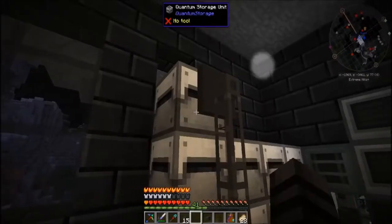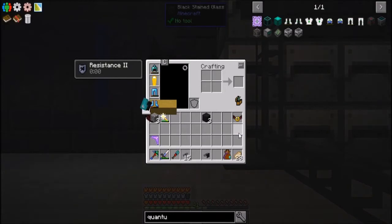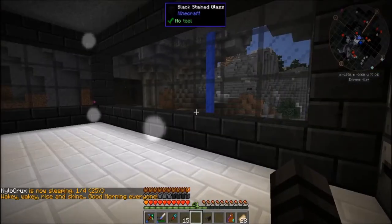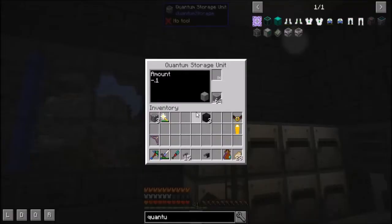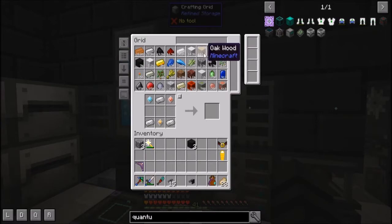It looks like it ran out of power. That's something I also have to address — I'll probably get to that in the next video. I have a tier three solar panel from Environmental Tech. It's awesome during the day but at night it's very bad. All my machines are sucking up the power so it's completely empty right now. But now you can see all of our stone going into here. I have all of these items up to osmium in there. The wood is now in here too, which is very cool.